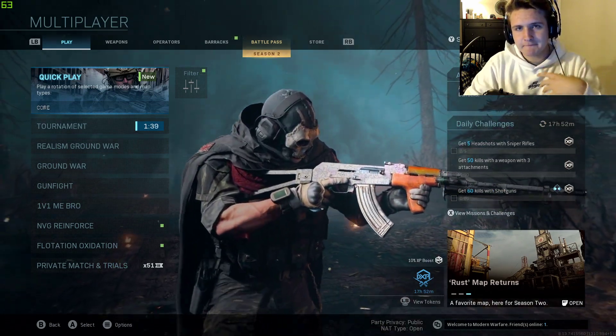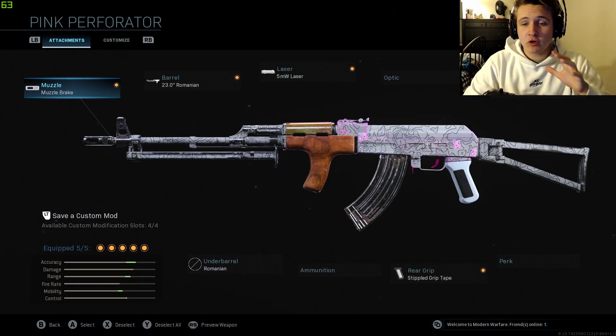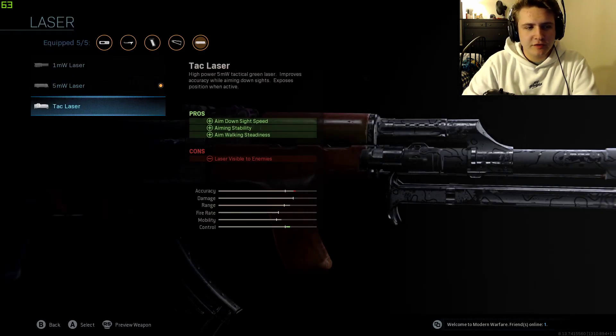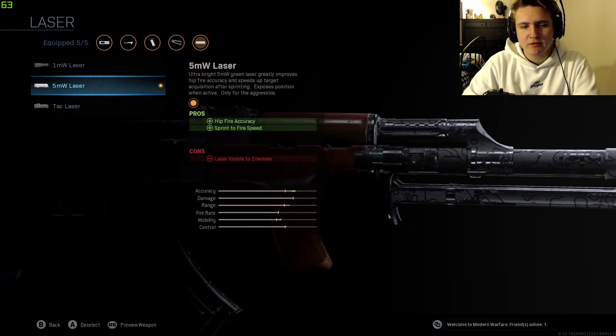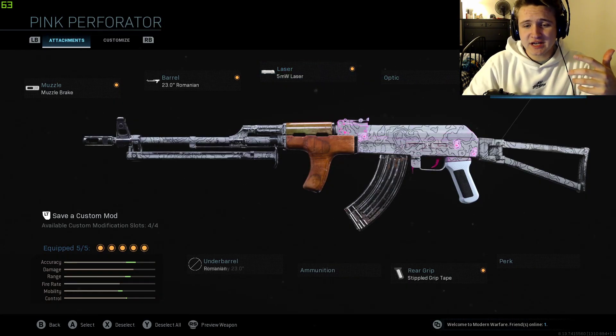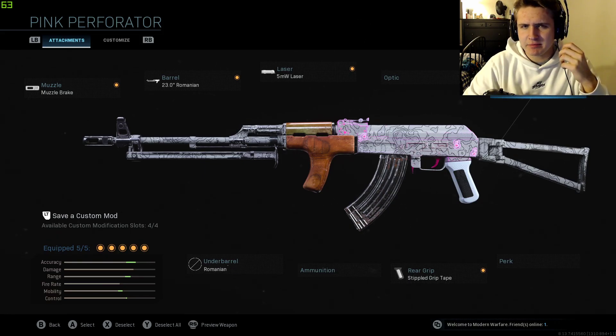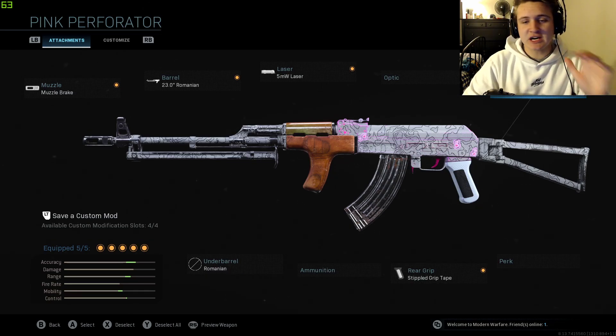Without further ado, let me show you guys the class setup. So this is the setup I run on the AK-47. I have the muzzle brake with a 23-inch Romanian barrel, because that kind of takes over the under-barrel grip. I use simple grip tape for the ADS speed, the 5MW laser — you can do whatever with that, sometimes I roll tac laser — and then I use a skeleton stock for the movement and ADS speed. This gun is crazy, zero recoil, and I think it can two-shot headshot people.